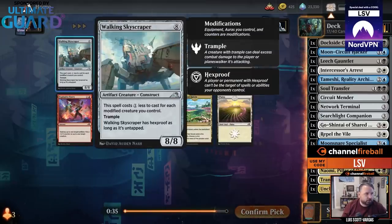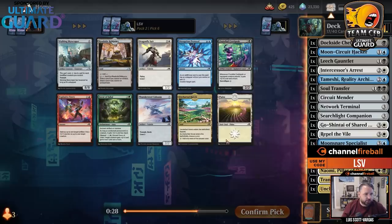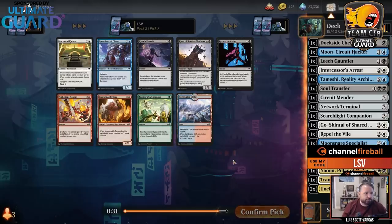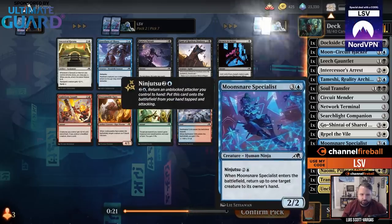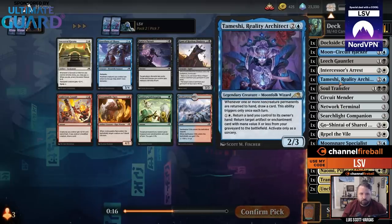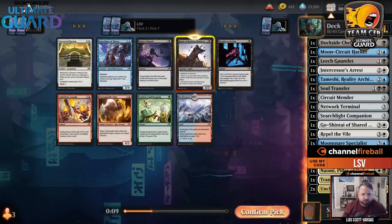We're not doing Walking Skyscraper or Dragonfly Suit or Roadside Reliquary. I think just another Uncharted Haven — if we're trying to play three colors, we need lands that let us do that. This card gets back a Ninja or Rogue — it's a five-mana 3-3. Right now I've got a Ninja, another Ninja, a Wizard Moon Folk, and this is a Ninja. So I've got three Ninjas to get back — that's probably worth specking on.